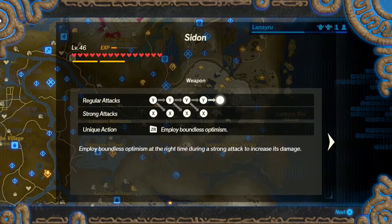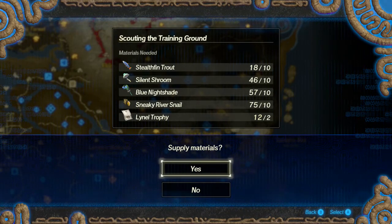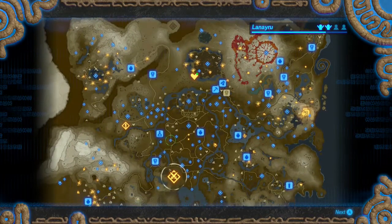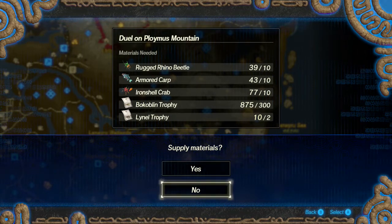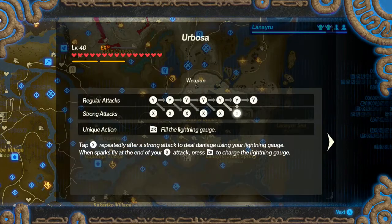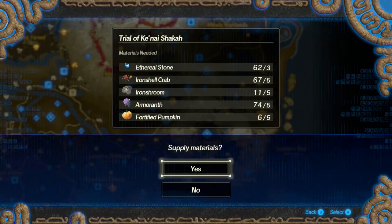This one for Sidon has less than double of Stealthfin trout, but I don't think many other upgrades are going to need that anyway, so let's go ahead and get that one going. We've unlocked an upgrade for Urbosa thanks to that. We got a very sufficient amount for all these here, so let's go ahead. For the Bacoblins though, this might be the last upgrade I do with Bacoblins in it. So if anything requires a Bacoblin, I'm going to hold off on that.